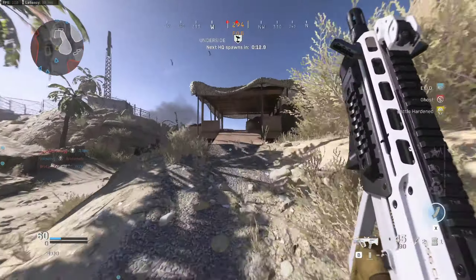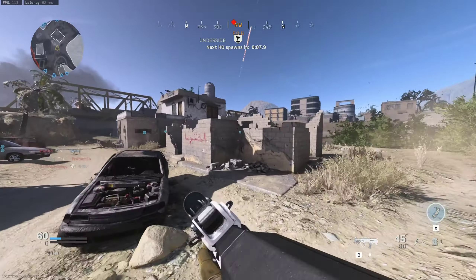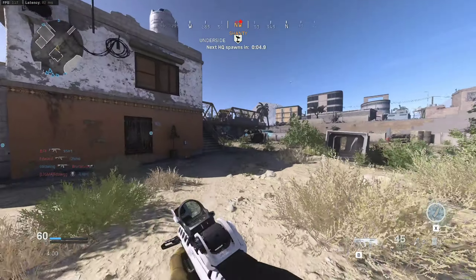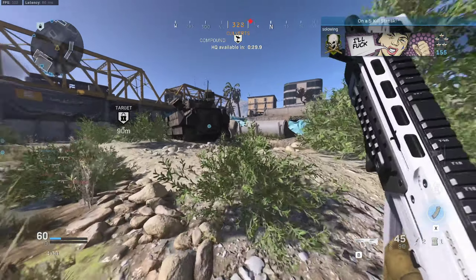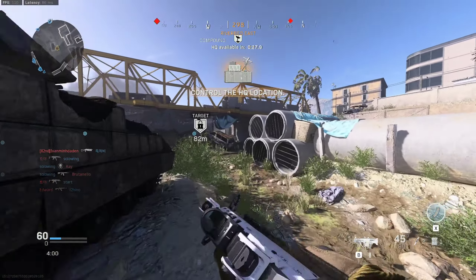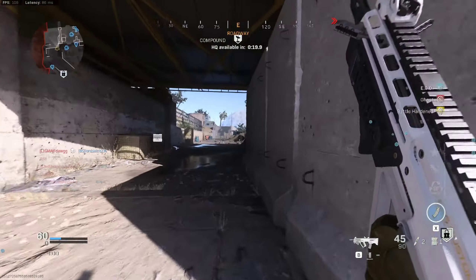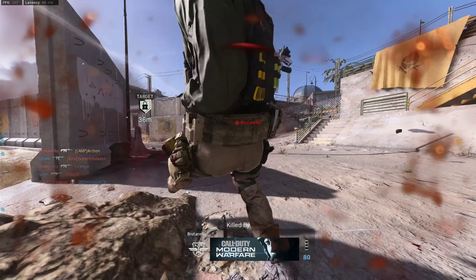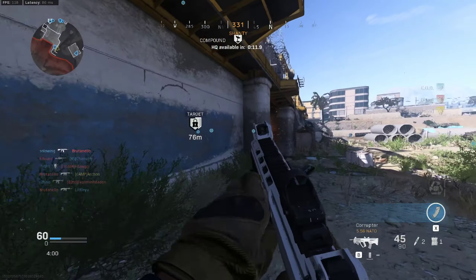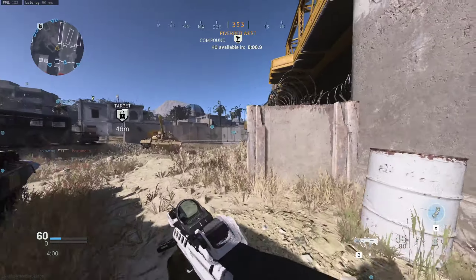HQ disabled. Get ready to move out. Okay, get ready to move. Reloading. W-HQ established. Engine max. Move straight down. I have to reload.